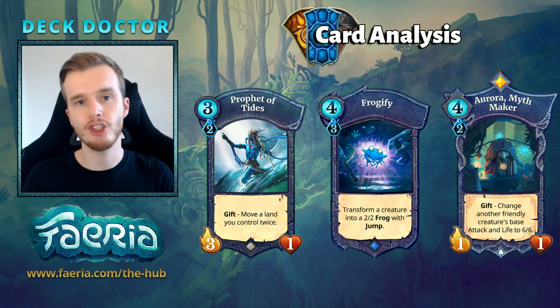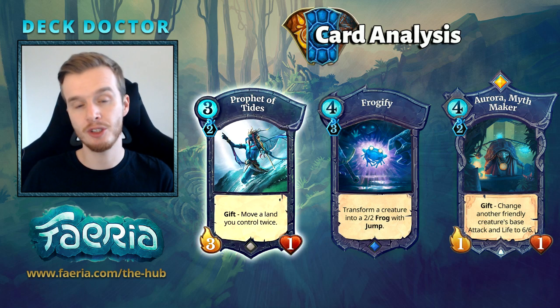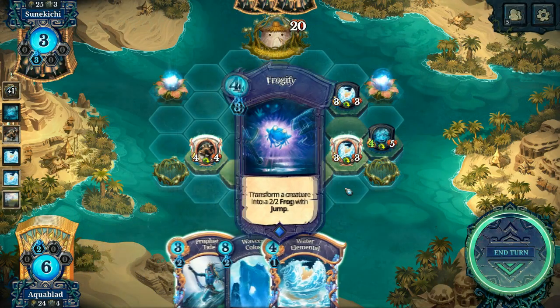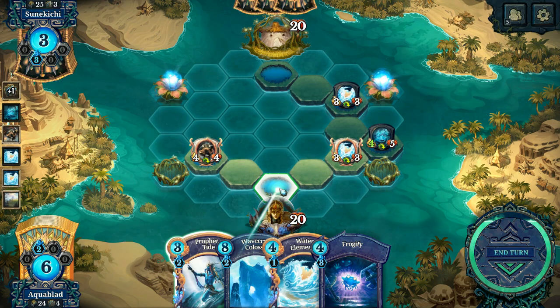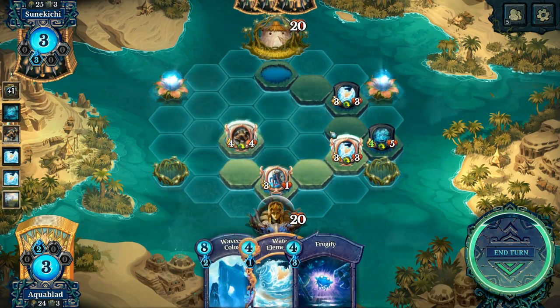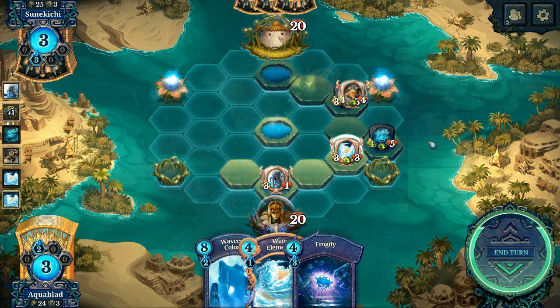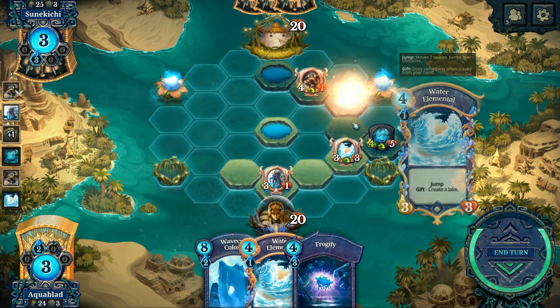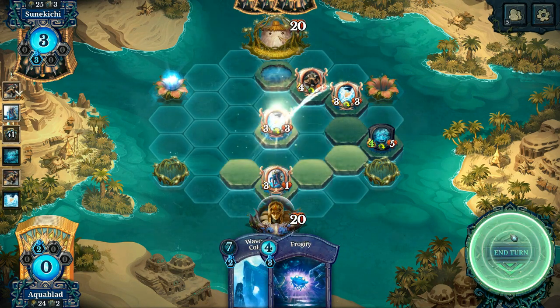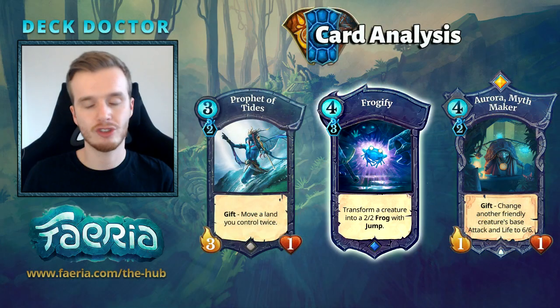The deck packs a lot of tricks to help you dominate during the early and mid game. Prophet of Tides allows you to move your creature and your lake into an advantageous position, potentially setting up a Mystic Beast land, but also being able to catch your enemies off guard. Frogify is great for dealing with the first big threat that comes down, or keeping it for high value targets like Soul Eater — it's just tremendously good, especially if your creature survives the exchange.